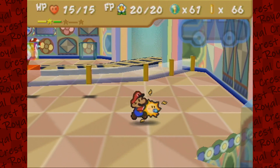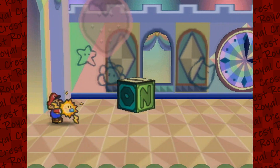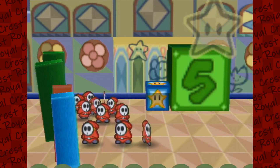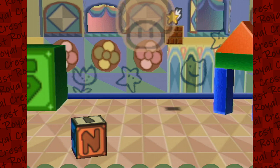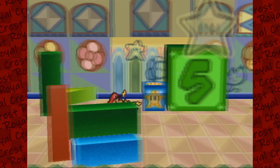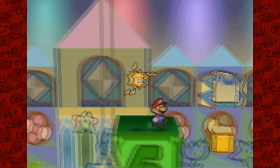We have another hidden block with a Volt Shroom. Since we've been doing a lot of backtracking, there's another hidden block too. I think we're just going to power through the rest of this area. We want to heal up first, then keep going with Watt. Looks like we need Bombette again — we used her in the Tubba Blubba chapter to find that hidden room. They're screaming so loudly — poor guys, they gotta run in fear.